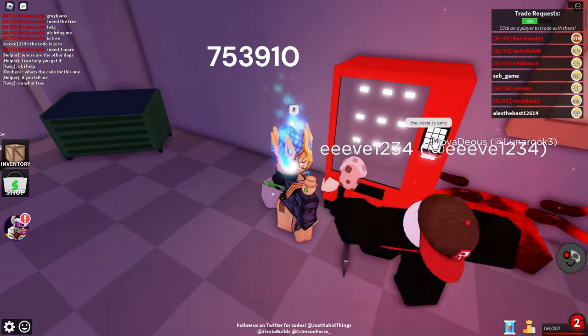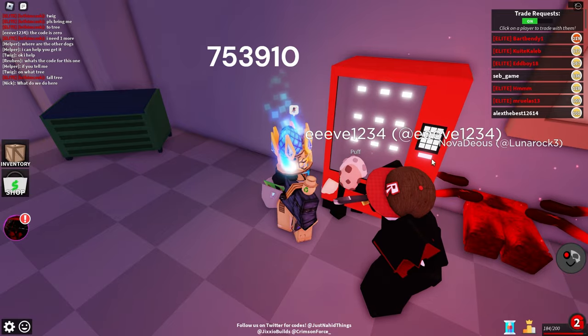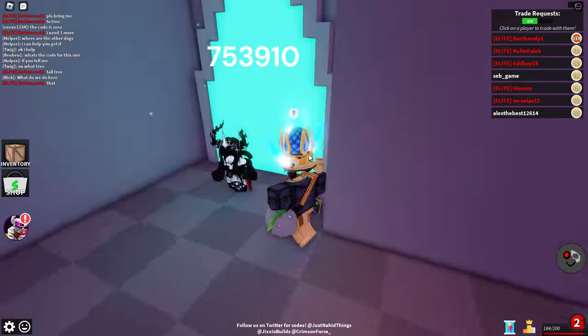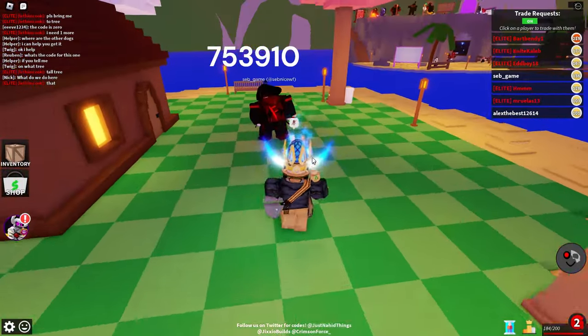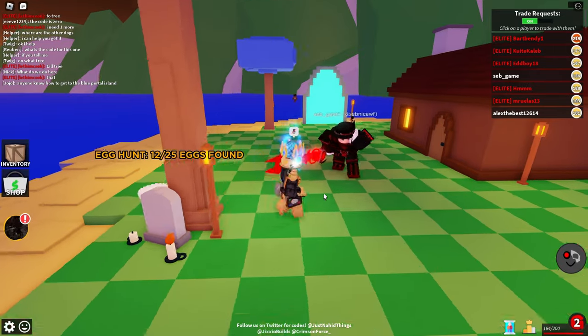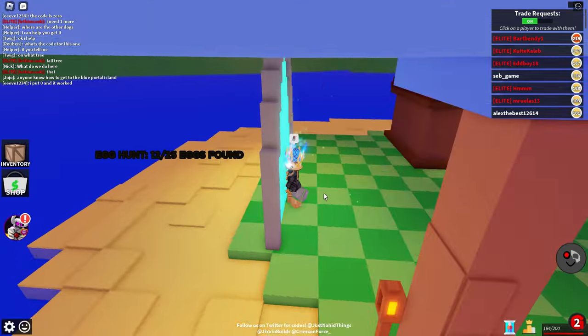The code is 753910. Here's how to put this code in — just like this: 7-5-3-9-1-0. After you put that code in it'll open up, you can go through the blue portal, and then there is one egg over here on this candle. After that you can just go back through the portal.